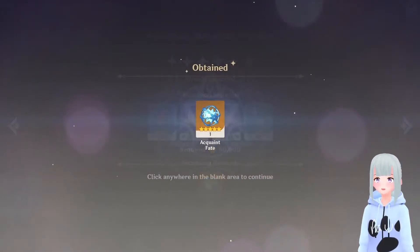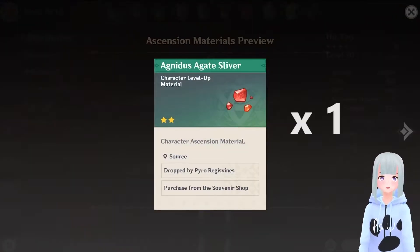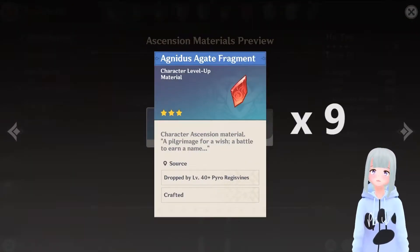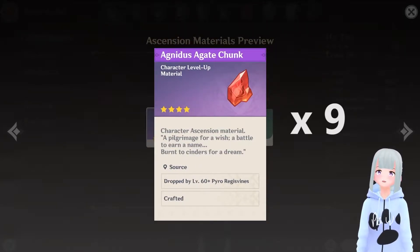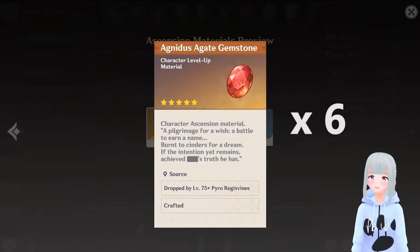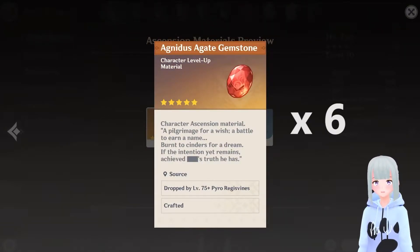This is where you can pick up those ascension materials as well as check out all the materials needed. We're going to need one Agnidus Agate Sliver, nine of the fragments, nine chunks as well, and lastly six of these gemstones. This covers from level one to ninety.